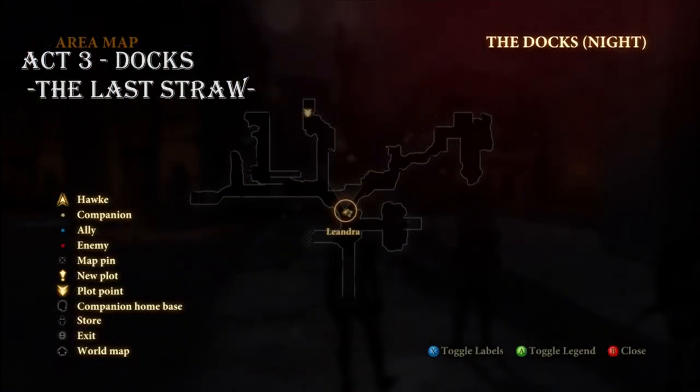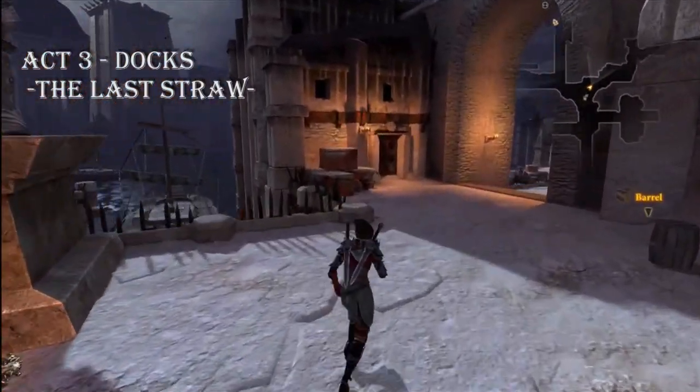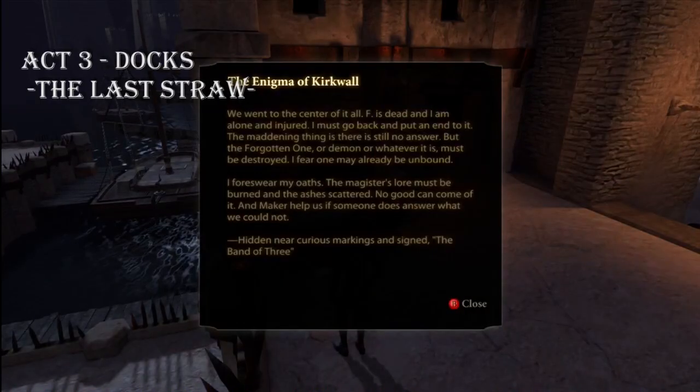The very last one in the game is in the docks during the Last Straw mission — right after you fight the Pride Demon, to the right next to these crates is your last letter.